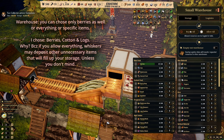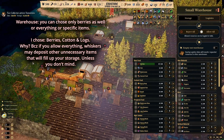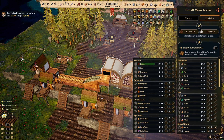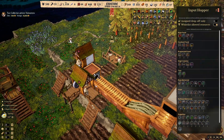The other thing in the warehouse is different - you can decide to reject all or allow all. What it means is that any workers in the vicinity can use this place to deposit whatever you want them to deposit. In my situation I'm going to reject all but allow berries, logs, and flax - I'll allow these three things.